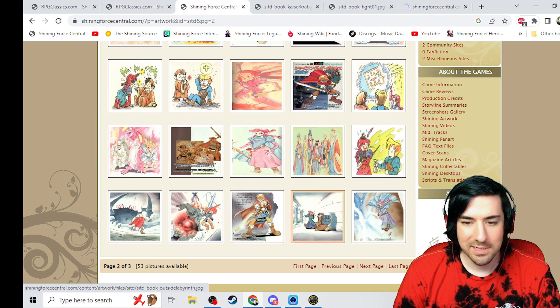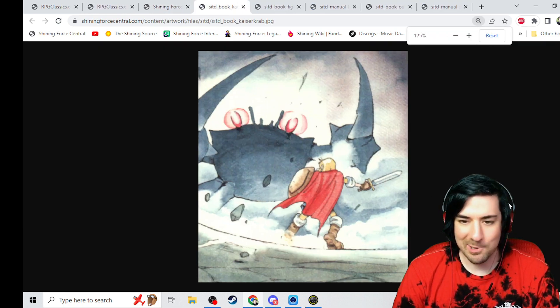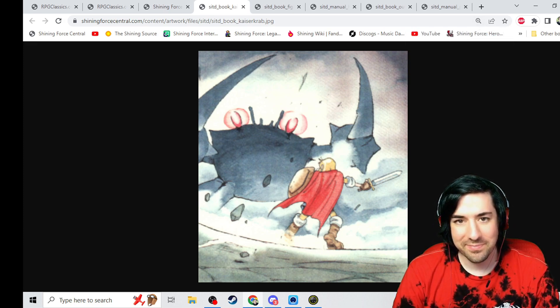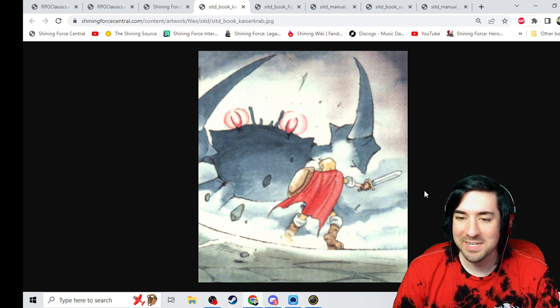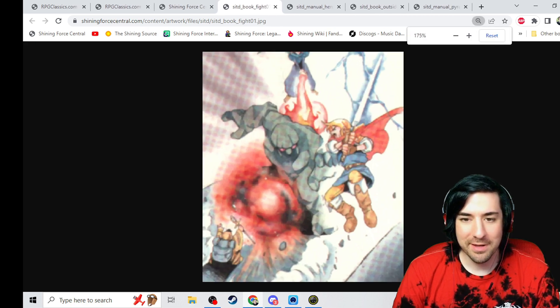We didn't do this yet. So we got my nemesis, the crab. That's pretty funny — probably the toughest part of the whole game, honestly. Yeah, either that or the final boss. Those were definitely the two big skill check moments. And Hero's by himself. Then we got Hero fighting one of those build-a-blocks, I think.